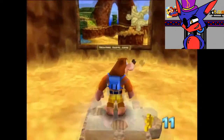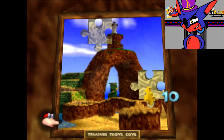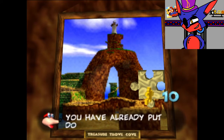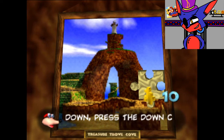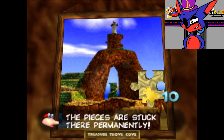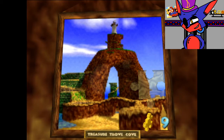Since we collected all the Jiggies from the last world in the previous episode, we can fill in these puzzle pieces. The game says: to remove pieces you've already put down, press the C button, but once the picture is complete all Jiggies are stuck there permanently. No problem.